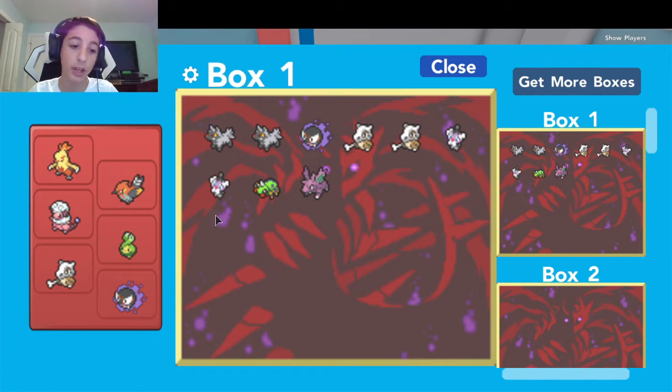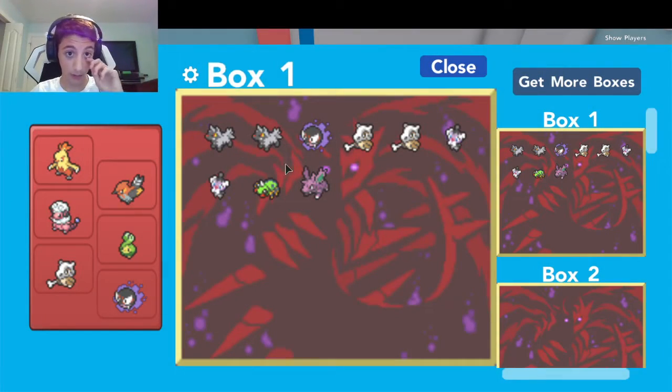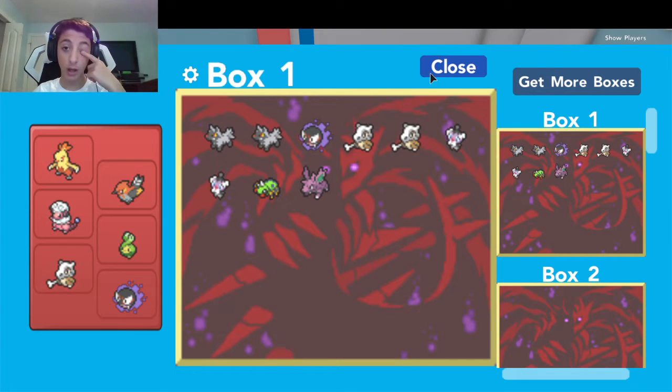Last episode we got two Ghastlys to see which one was better, we got three Cubones to see which one was better, and we got two Gothitas. We didn't use the Gothitas because they're Psychic type - you don't really need a Psychic on our team. So yeah, that's what I have.